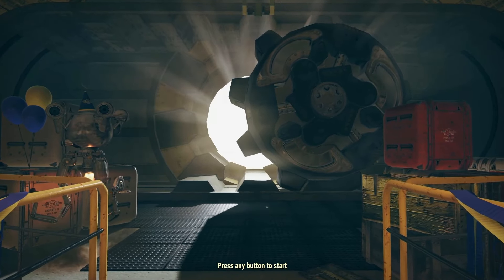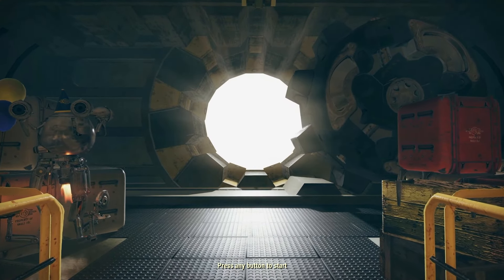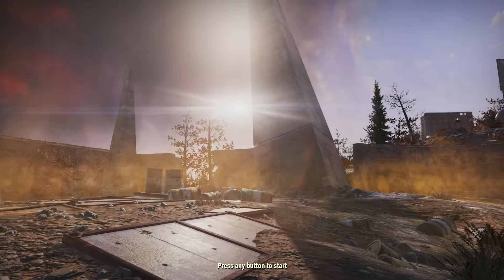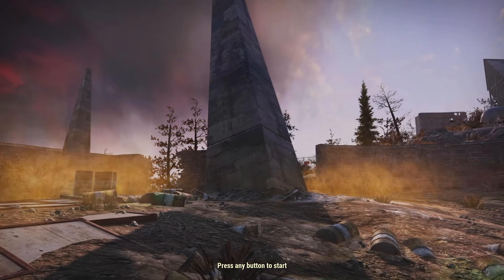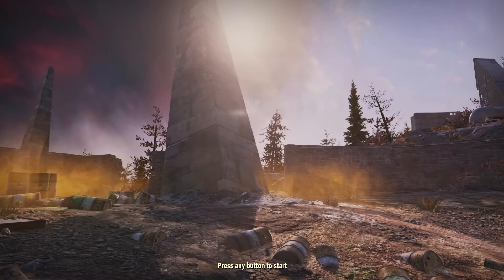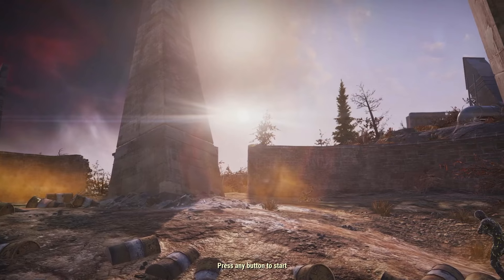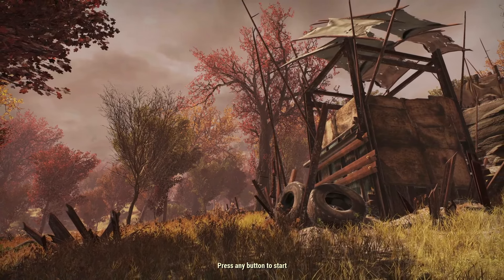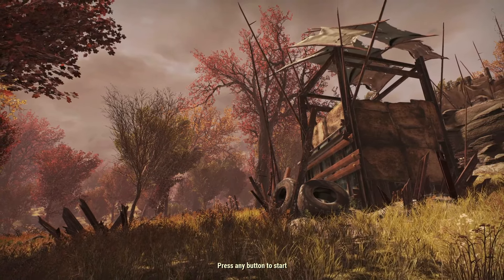Today in America it's 11/5/2024, Election Day, when we're voting for president of the United States. I have a bet with a friend about the Atomic Shop — that today would be the perfect day for Bethesda to release all of their presidential power armor and power suit skins, since it literally falls on voting day. Let's see if I'm right.